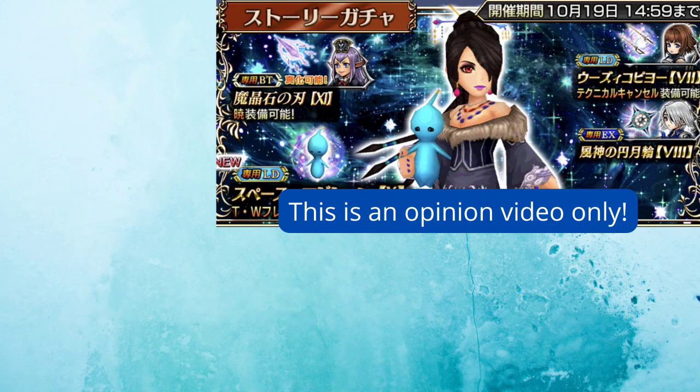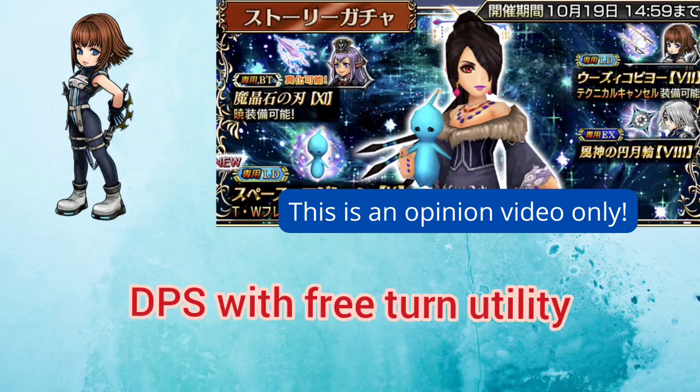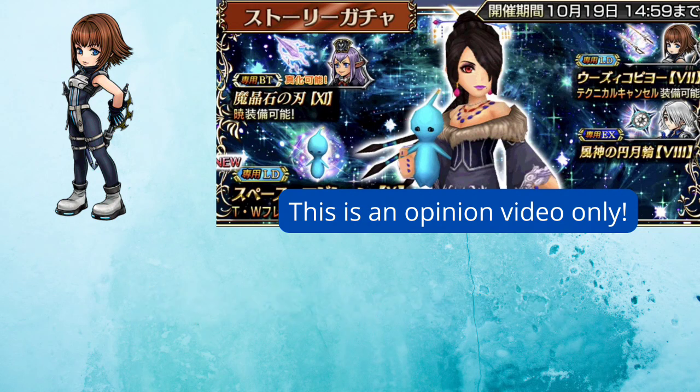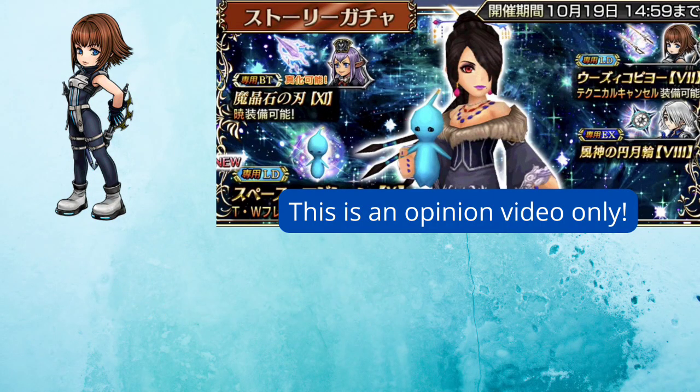The next character I'll briefly cover is Shulk. Shulk's role in the party is primarily as a damage dealer with added capabilities of getting free and multiple turns, making her somewhat of a semi turn-hogger character. She also has a bit of utility in that she can dispel all enemies' buffs through her LD. Her S1 and S2 will get reworked to have 2 HP dumps each.